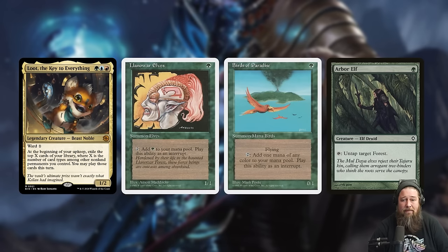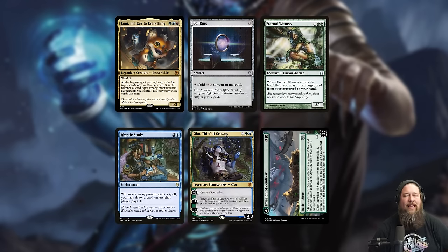It comes down early — with a mana dork, turn two — and starts generating card advantage each turn. As far as building around it, the thing I don't like is it's just super generic good stuff. How do you build a commander deck around Loot? You play artifacts like Sol Ring that are probably in your deck anyway, creatures like Eternal Witness or mana dorks, enchantments like Rhystic Study, planeswalkers like Oko. The only stretch is maybe Loot gets you to put some Battles in your deck, since that's a unique permanent type that'll draw you more cards.